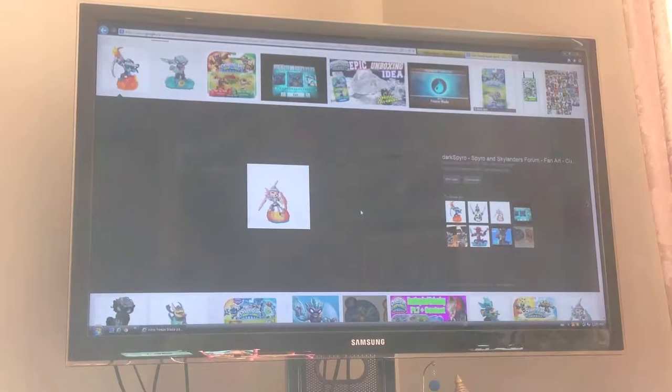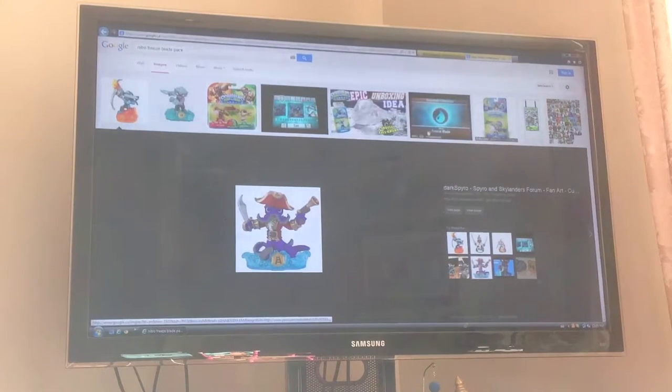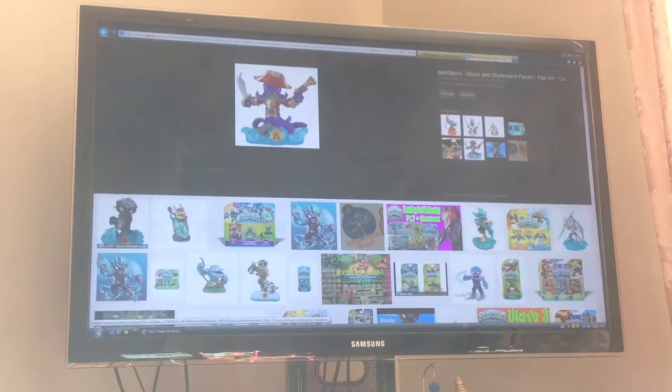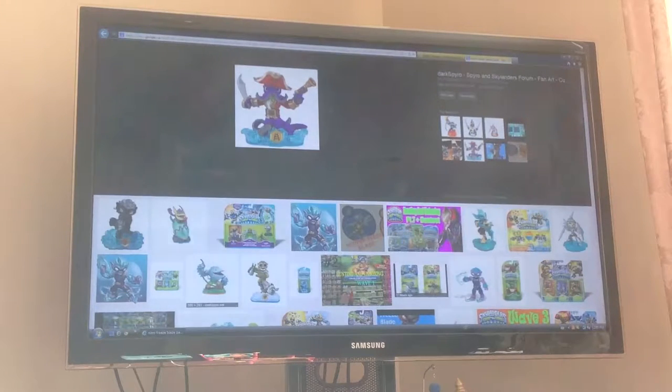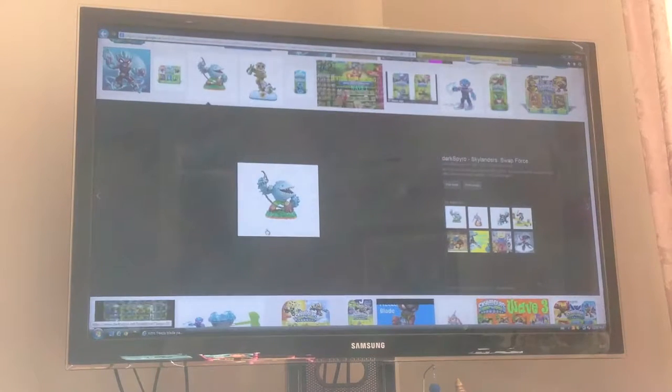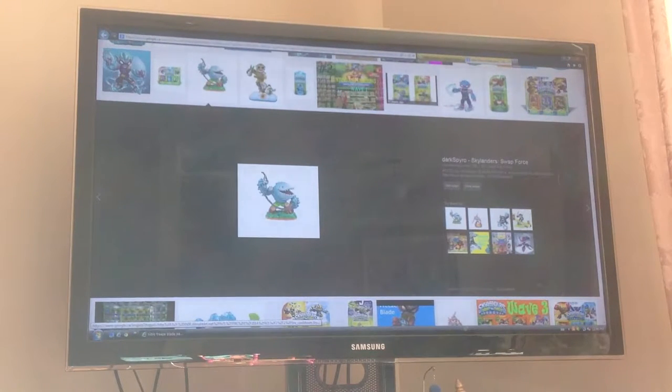And then there's this purple — not sure what color — and then you can see there's a black and white Freeze Blade right here. And then there is Springtime Trigger Happy. And then there's this one that looks like almost a Swap Force but not completely — it looks like Bumpback and Croc work together, like a Swap Force giant.